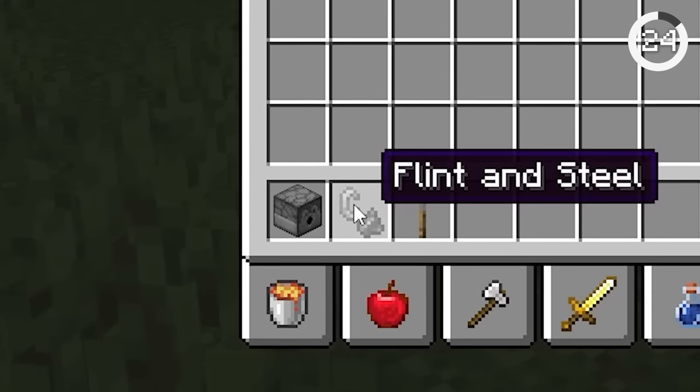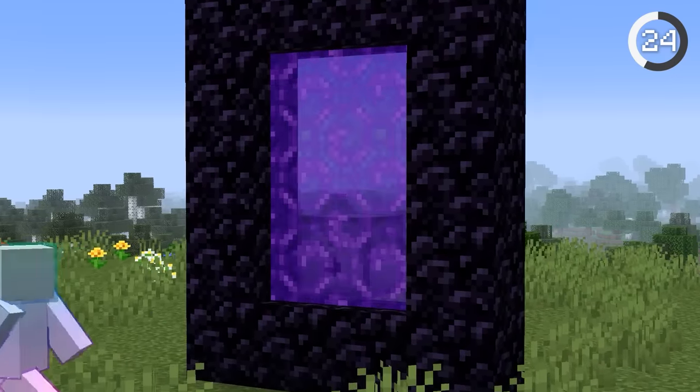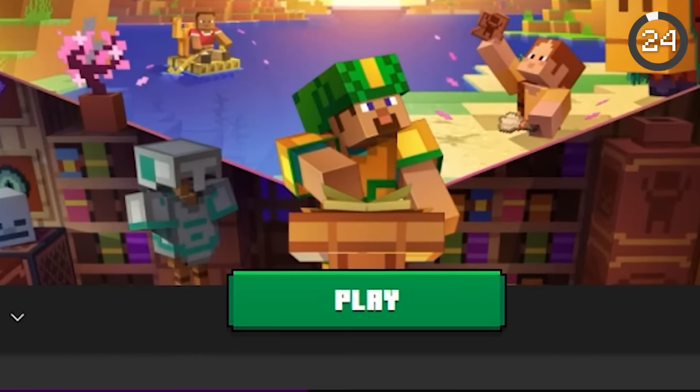Number 24. You can crash Minecraft with just a flint and steel and a dispenser. Normally the combo would light a nether portal, but not in this version. In 1.16.4, just flick this lever and you'll find yourself right back at the launcher.